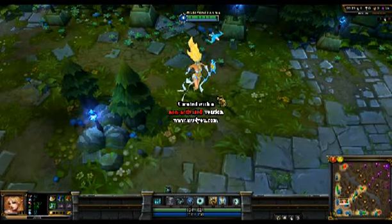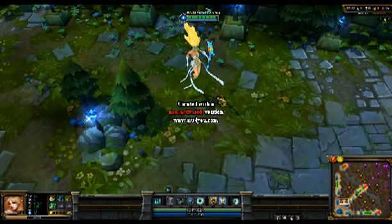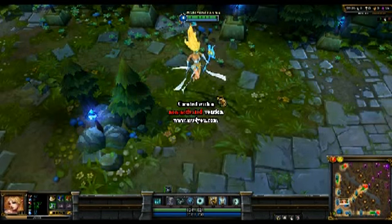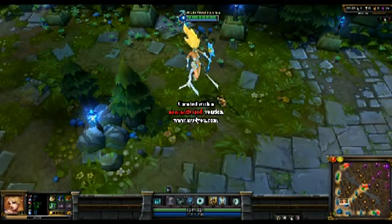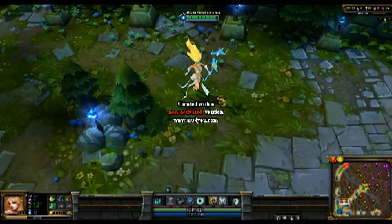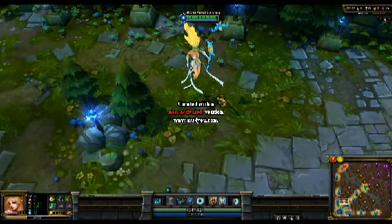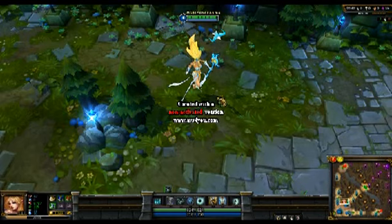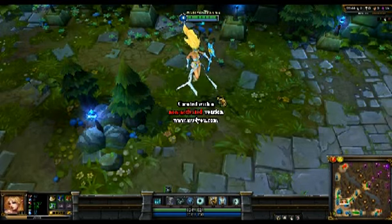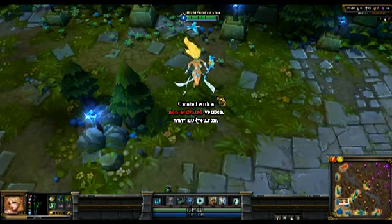Janna is a mainly support champion. Some people can pull her off as an AP mid, although it's not really recommended — she's much better at support. All her skills are more suited to being a support: knock-up, slows, shield, and a massive knock-up heal on her ultimate. Her passive also gives increased movement speed to everyone.